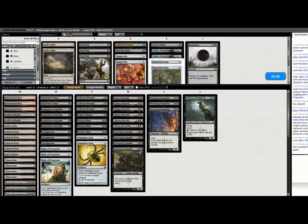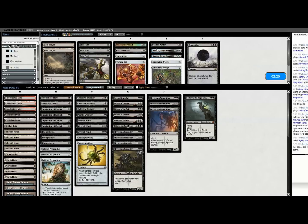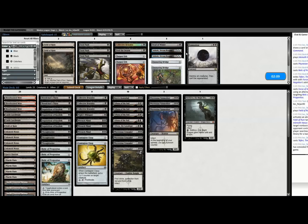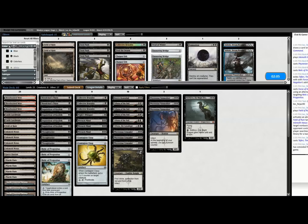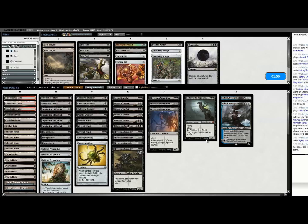Collective Brutality targets opponent — it deals two to a Planeswalker? No, it can't. Ashiok can control their graveyard for Logic Knot and Mystic Sanctuary, can also stop them from fetching. If they want to use their Field of Ruins — which seemed to be a big part of their plan — it's going to cost them three mana and they'll be down a land. So I might want Ashiok here, give him some number.